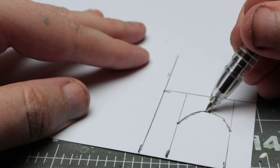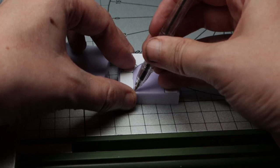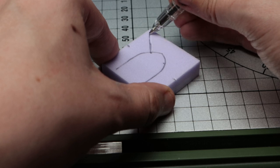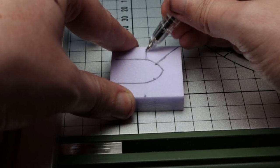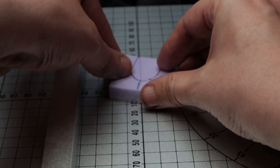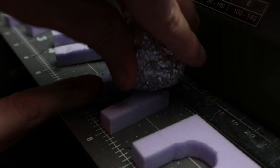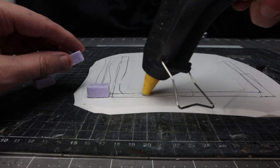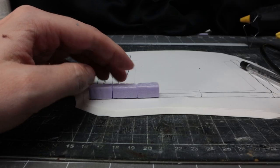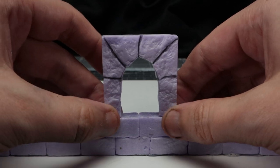I realise I need something more interesting for a bigger piece — a window. I make a little template for the window that's four centimeters in height and four centimeters wide, matching a section of bricks so there's no weird measuring involved. I make it in card first, then use that to cut out the shape from XPS with the hot wire cutter, texture it with aluminium foil, then build the ruins layer by brick. I'm only doing one layer instead of two, using hot glue for speed.